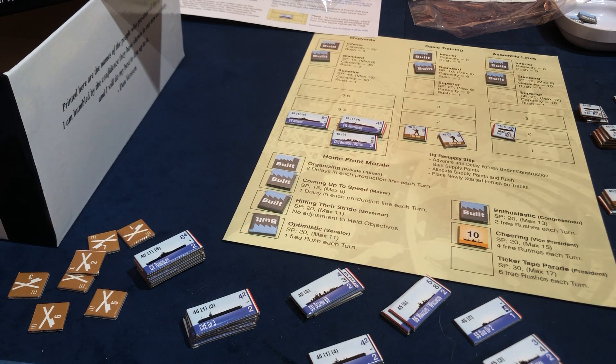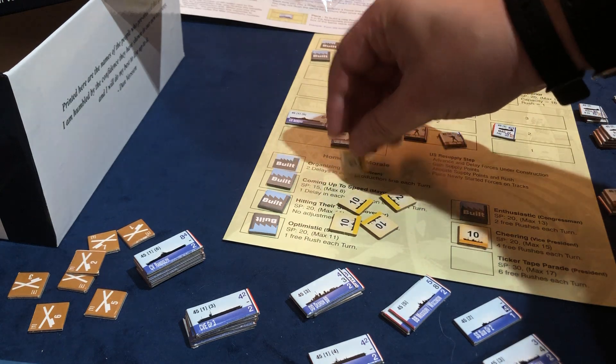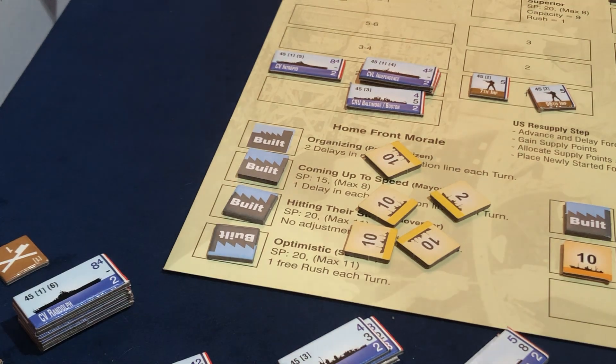We get to do two rushes. Let's collect our income — our income is 42. Ten, twenty, thirty, forty, two. Okay, 42. Ten of it is going toward finishing this, so now I get to do four free rushes per turn.